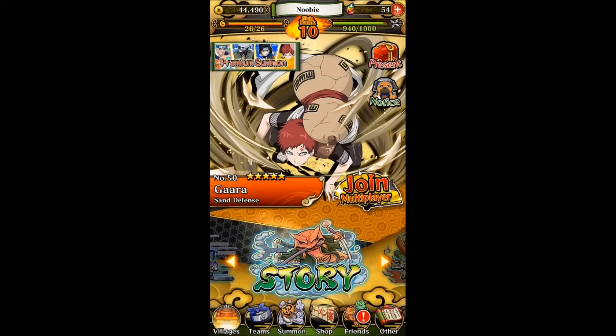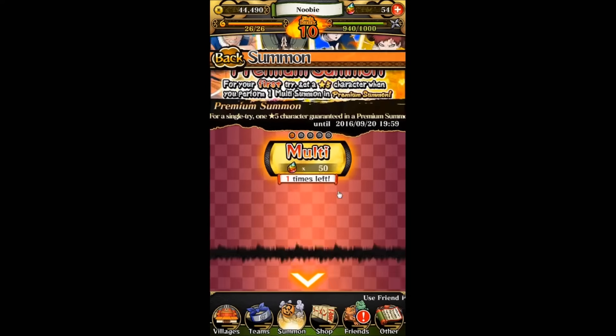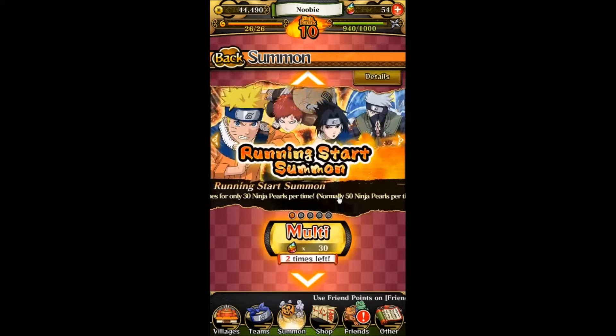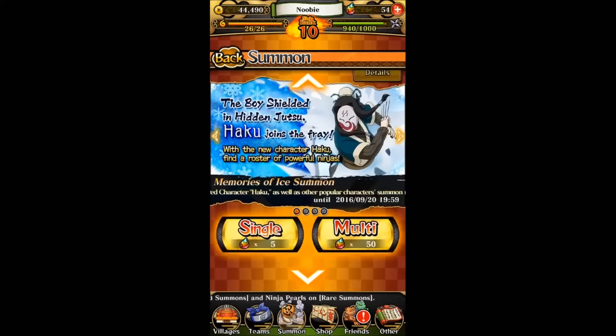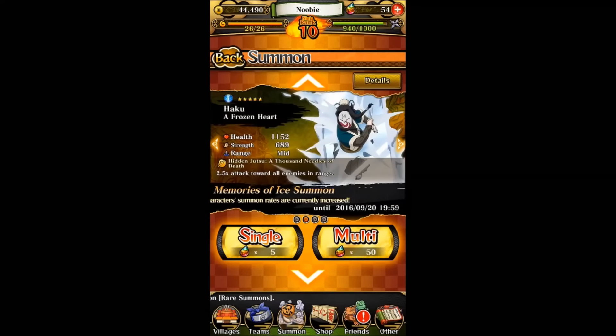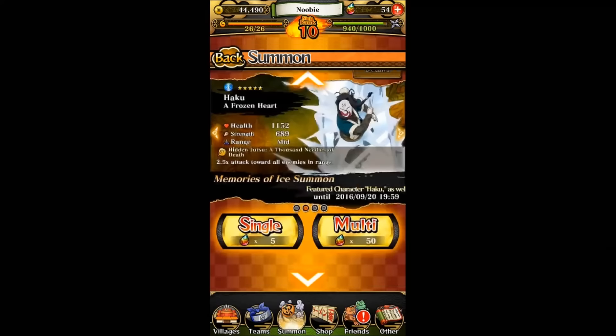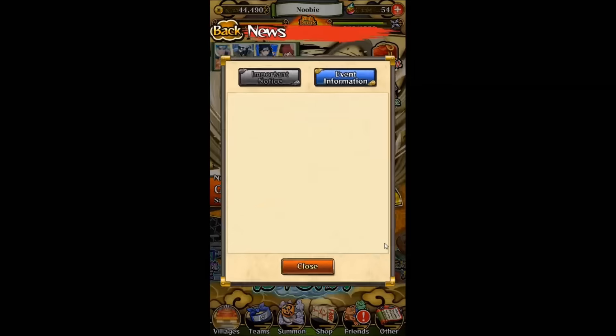After that you'll see the regular gacha screen again. If you click on the summon button, you'll see that guaranteed gacha right now. I tried many times before but wasn't able to get to the other banners — you just have to swipe harder. If you swipe hard enough, you're able to get to the other banners. So that's the first news.